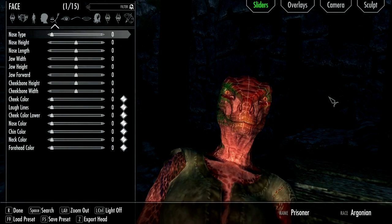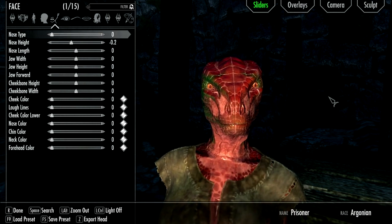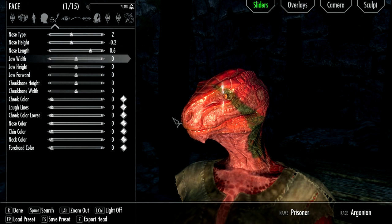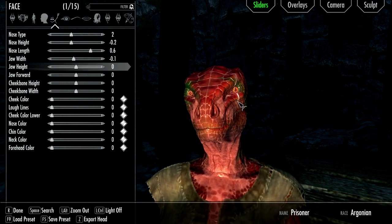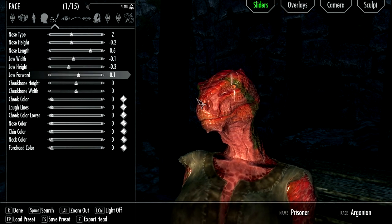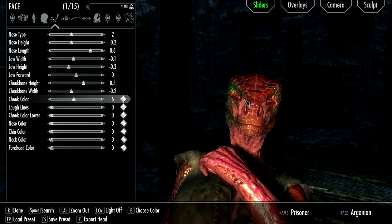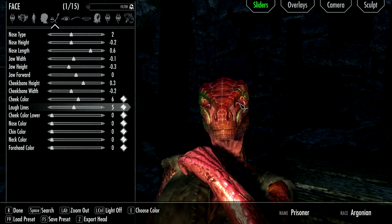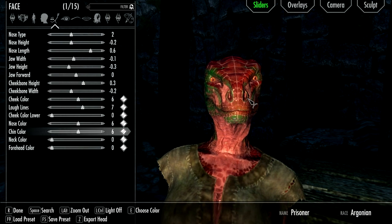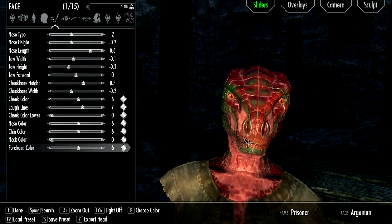Nose type — this will be sped up. Let's put it down a little bit. Change to like the wider nose. Nose length, let's pull it out a bit. Jaw width — that should be good. Jaw height, bring that up a little. Cheek bone height — they tuck in a tiny bit. Let's make all these that darker green. Actually, I'll leave the neck normal. I kinda like that.